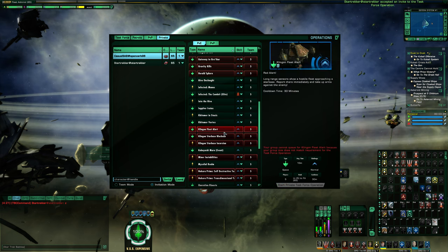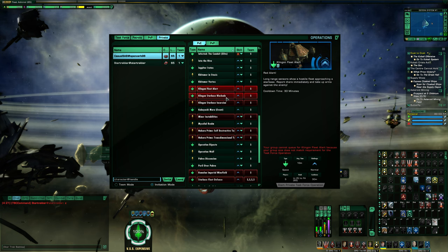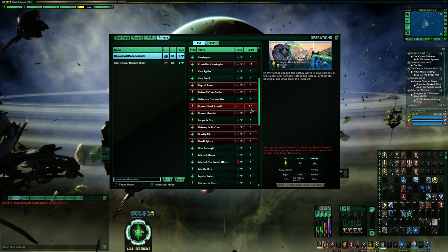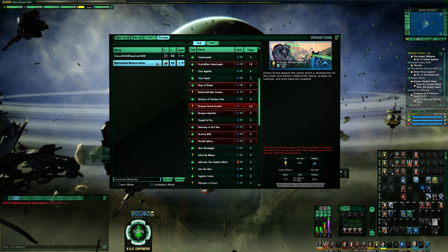Once you invite them in, you'll be able to start whatever map you're trying to do. Now some of these maps cannot be started without having a team of a certain size — many will require a full team of five players. There are also some queues that have multiple teams. For Drenur Beach Assault, for example, it has two teams of five players. On the left side there's a dropdown for team after each player, and you can select what team they're going to be on, allowing you to specifically choose who is on what team for your private TFO.